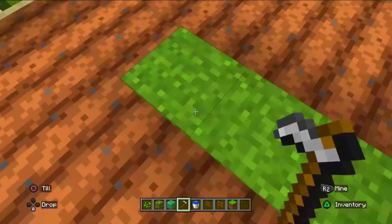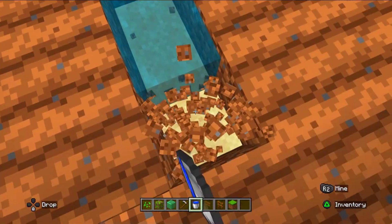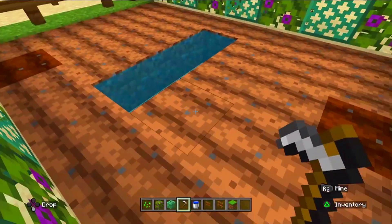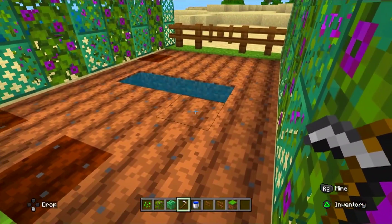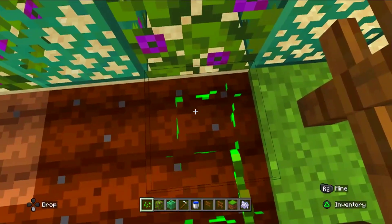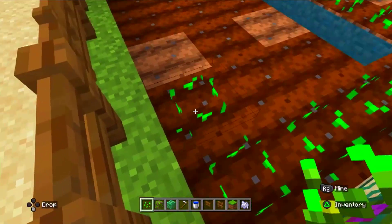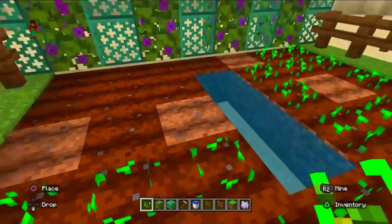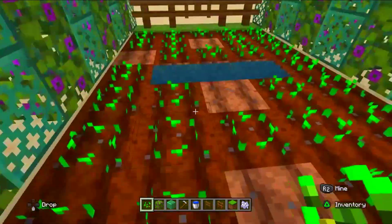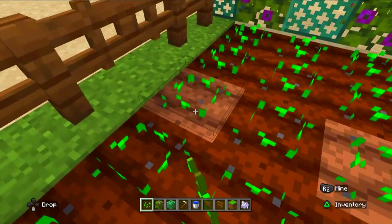You can grow any type of crop you wish, but remember that you need to have a full source of water so your crops will never die and will give you a huge profit and resources. Now it is time to plant some seeds. I am growing wheat, but you can grow anything you wish. I have a shortage of wheat, so I am growing wheat to complete my needs.